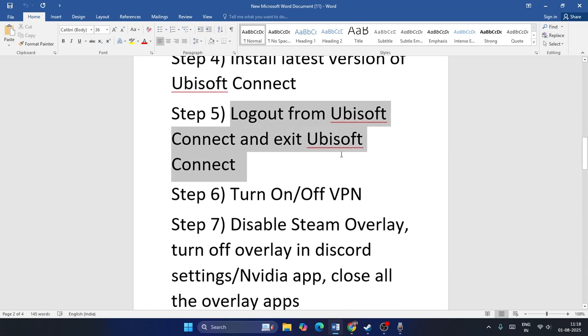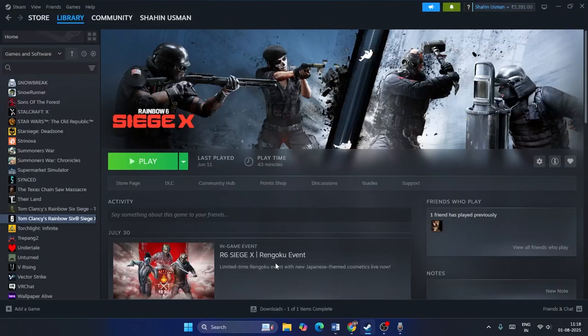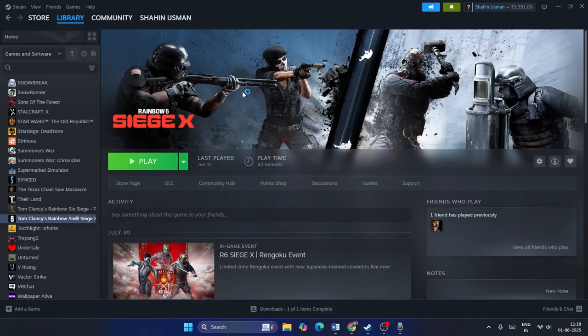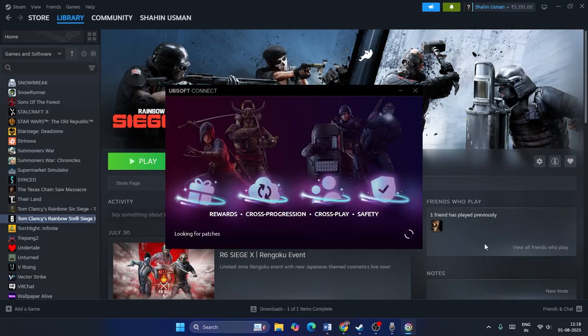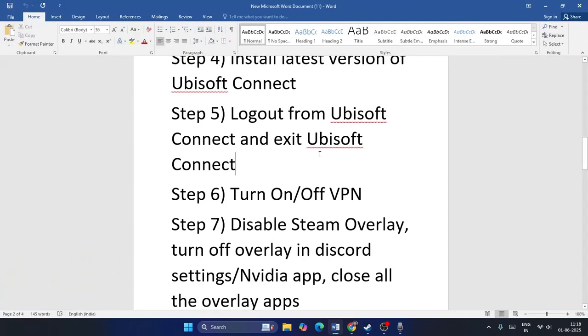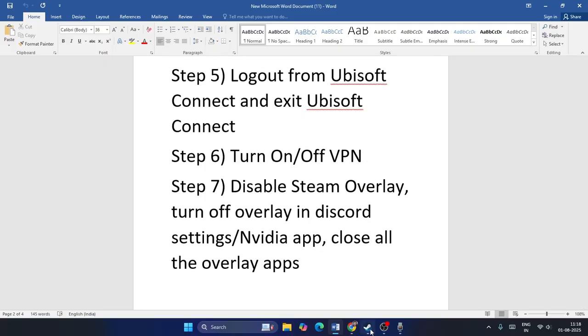The next step is to log out of Ubisoft Connect and then exit the application. If you are already signed into your Ubisoft account, sign out, then fully exit Ubisoft Connect. After that, try launching the game from Steam and see if the issue is resolved.